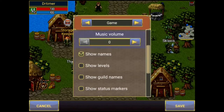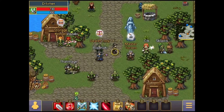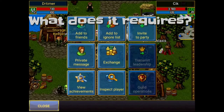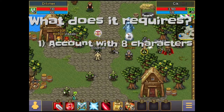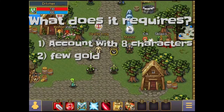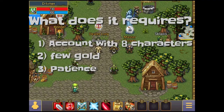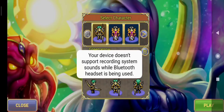You can use this strategy to sell anything. What it requires is an account especially dedicated for selling items, a few gold coins, and a little bit of patience. As you can see, this is my account.